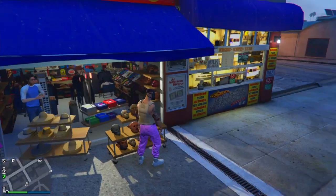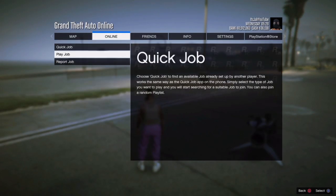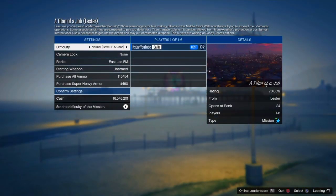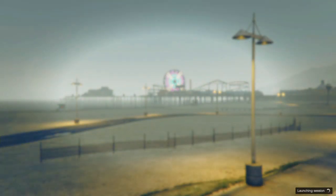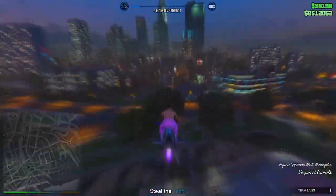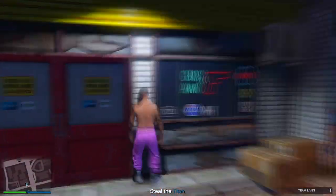Next, go to Online > Jobs > Play Job > Rockstar Created > Missions and start the first one called 'A Titan of a Job.' When you load in, start the mission — you don't need to invite anyone. Once in the mission you should spawn in without the peach plate carrier on your outfit. Make your way to the Ammu-Nation and save the outfit one more time in that same slot.